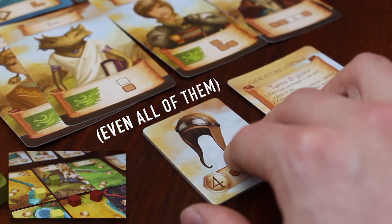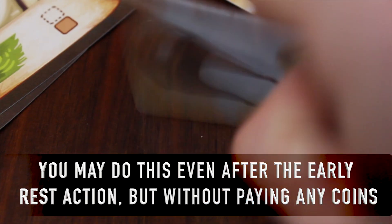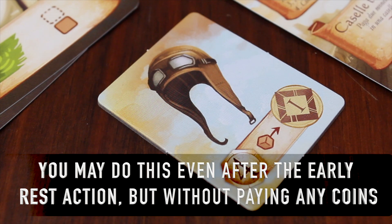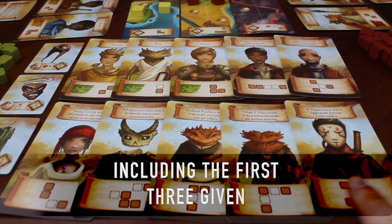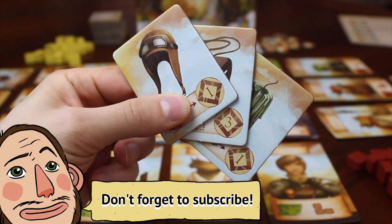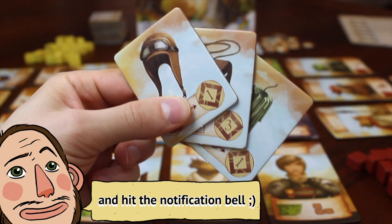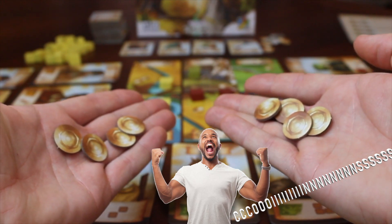You may use artifact abilities on your turn and then turn them face down. When you flip all your characters face up, also flip any face-down artifact face up. When a player reaches their 10th character card, all other players get another round. After that, everybody adds up the points of each of their own cards and artifacts. The player with the most points wins the game. If coins cannot break a tie between two or more players, victory is shared.